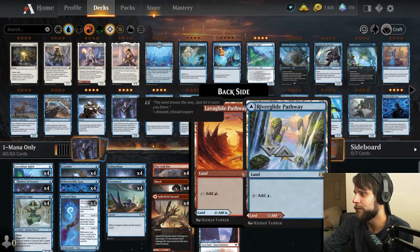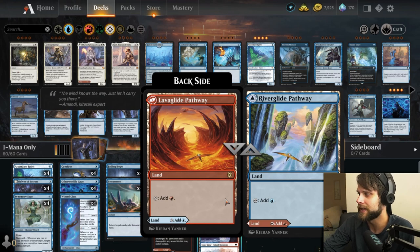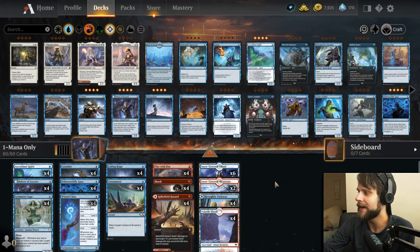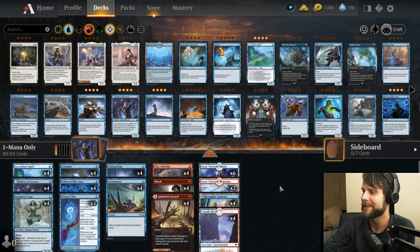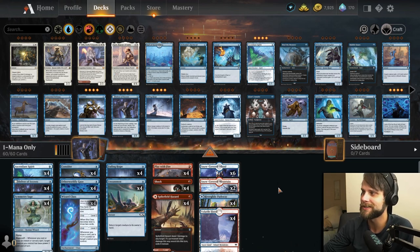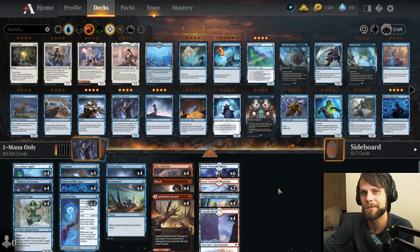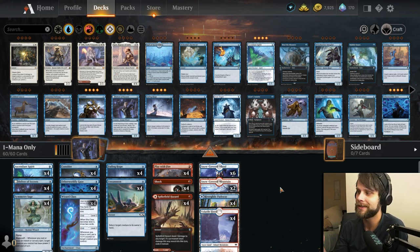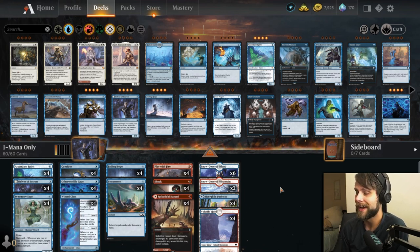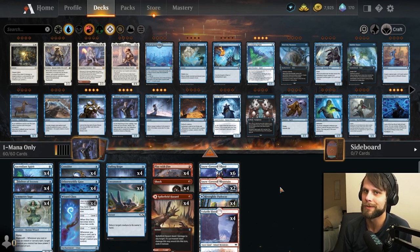In the lands, we have Snow lands for Ascendant Spirit, and a Pathway for flexibility. We did not include man-lands — I wanted to add that to the challenge rules because using something like Hall of Storm Giants felt like a cheaty way to win. So we started Blue-Black and ended up in Blue-Red with a Delver deck. I've tested it out; we're gonna send it through three games. Leave a comment below — how many wins do you think we'll get?